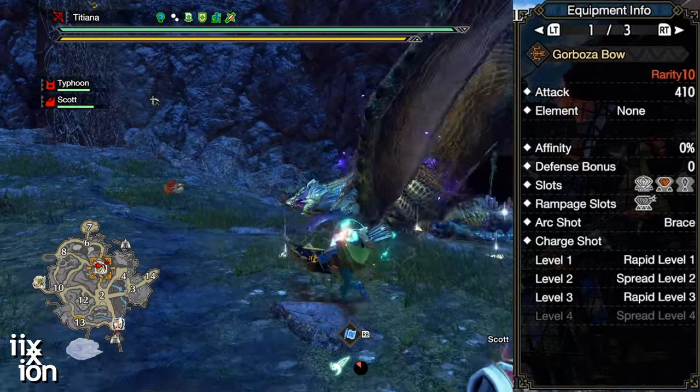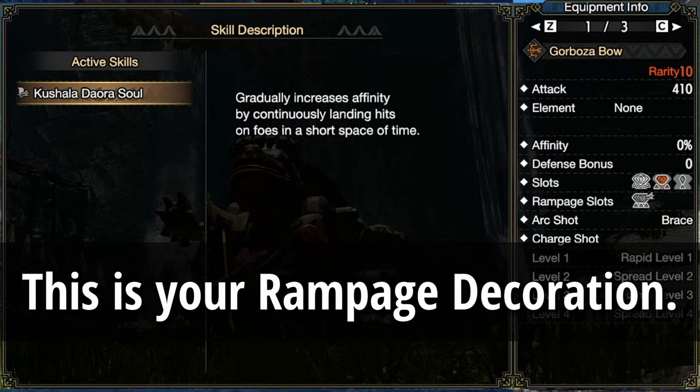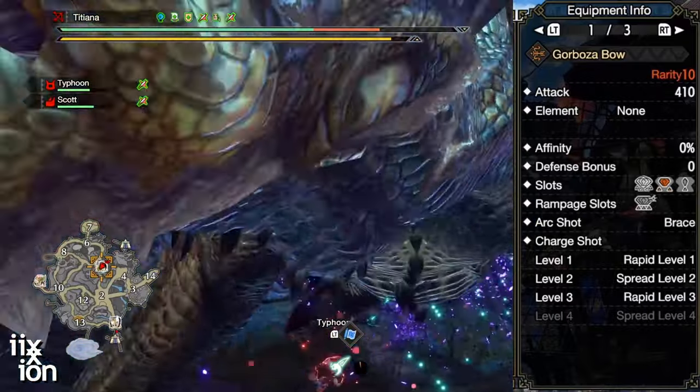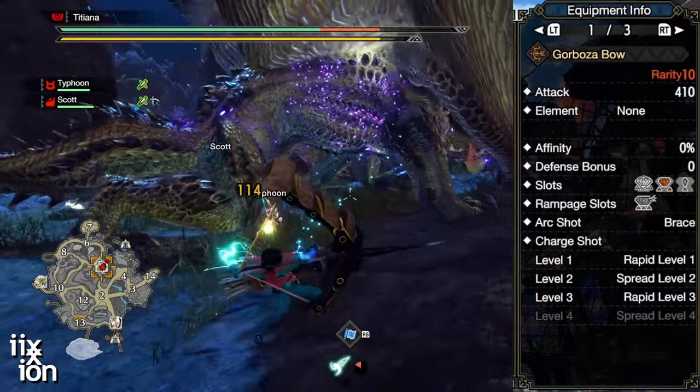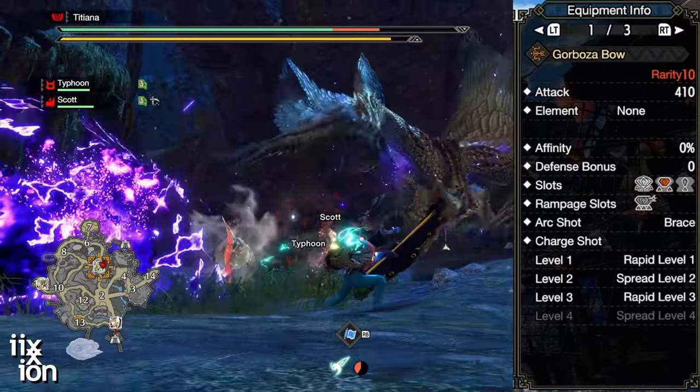And look at the slots — it's got 4-2-1 and a rampage slot level 3. That means we can use the Kushala skill for more affinity. The fourth charge level is only Spread 3, but we're not even going to unlock that. Pay attention to the third charge level though: Rapid Level 3. That one is important.